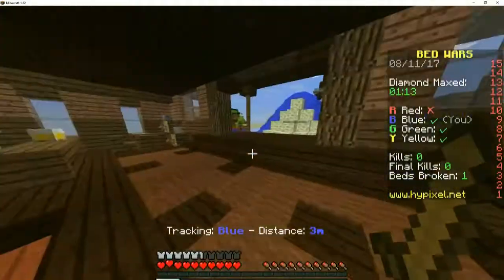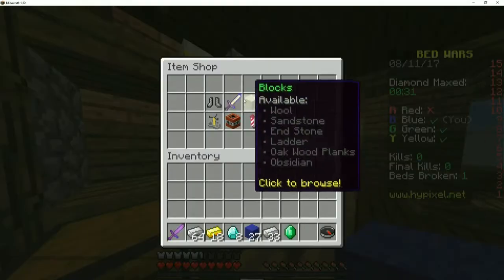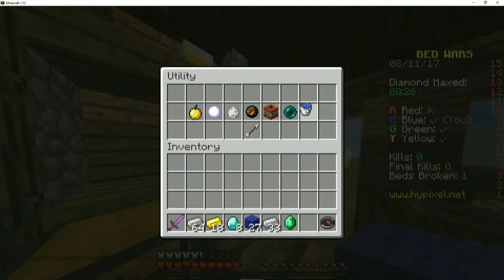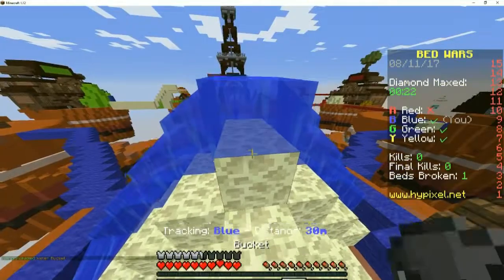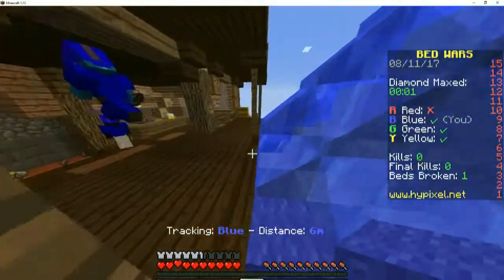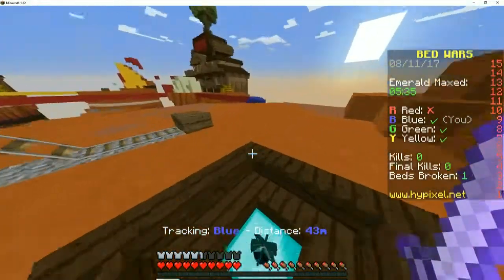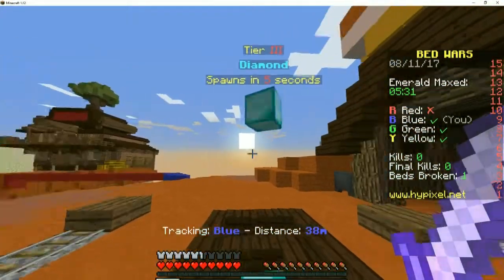I need one more emerald, does anyone have one? They're in the chest. Where's the last red guy? Red's out. I don't know where they're going. We can literally go for yellow right now! I put water in our base and they can't use TNT to blow it up. I'm gonna go for yellow straight ahead. I need one more diamond.